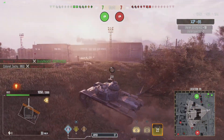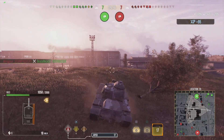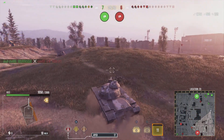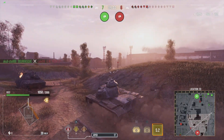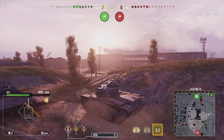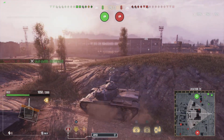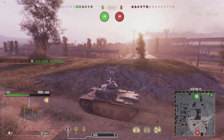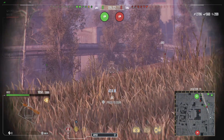We move back to the other flank — these guys seem to have it covered. That medium didn't know what he was thinking, going straight in to try to kill the enemy artillery while being attacked by a heavy and a TD. He does take out one of the artillery, which is very nice — a worthy sacrifice if he could have got both, but unfortunately he doesn't. The TD still has full health.